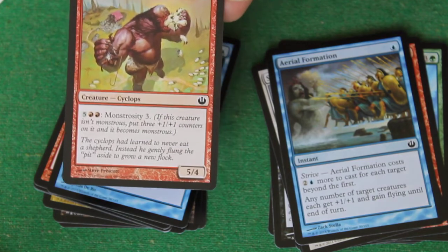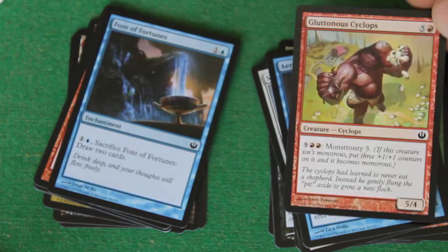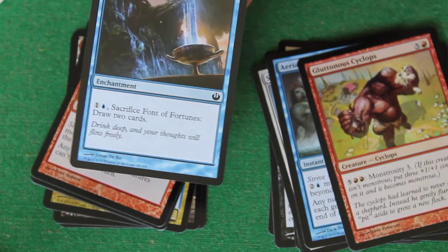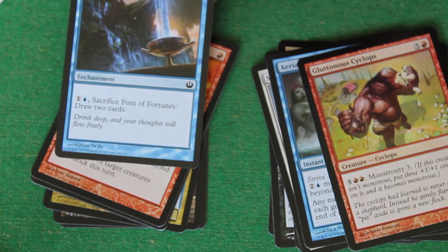Gluttonous Cyclops — it's a six drop which can become an 8/7. Font of Fortunes: you can pay two, then pay two again and sacrifice it to draw two cards.